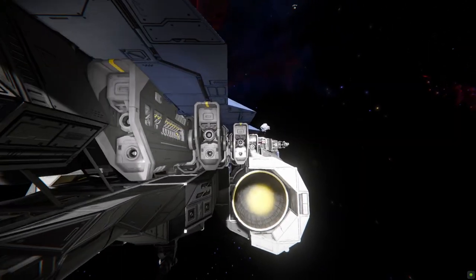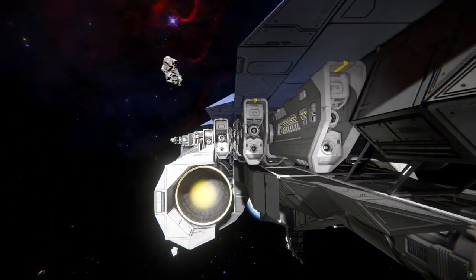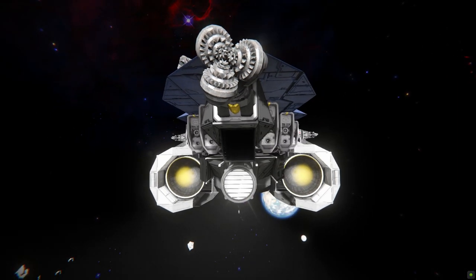Moving around to the side, we'll find four railguns on each side - four on this side and four on the opposite, so that's going to deal one hell of a lot of damage to whatever you point at. On the left, right, and below the ship we can see a gatling gun for some automated defense, and we can see two of many hydrogen thrusters going all around the ship.